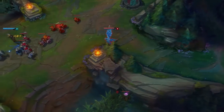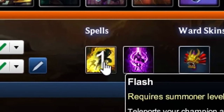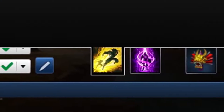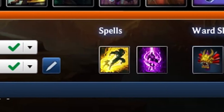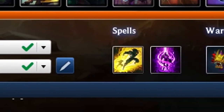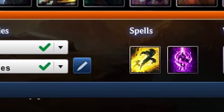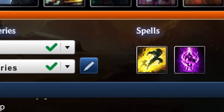Starting with champion select, for summoner spells you want to go Flash and then choose between Teleport and Ignite. Ignite is better if you want an aggressive laning phase and go for early first bloods, but I prefer Teleport and I usually always take Teleport on Anivia.